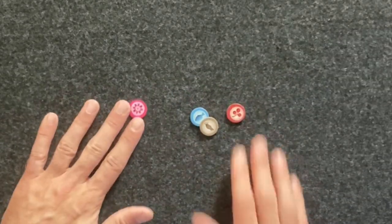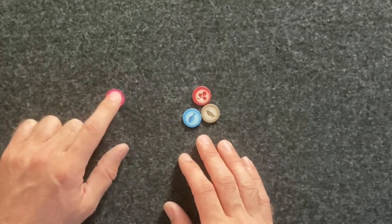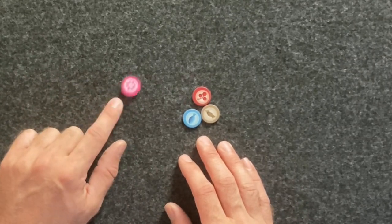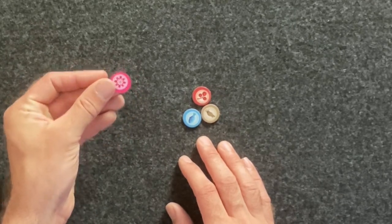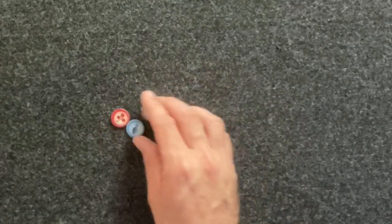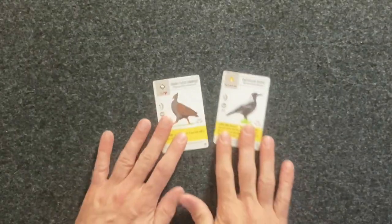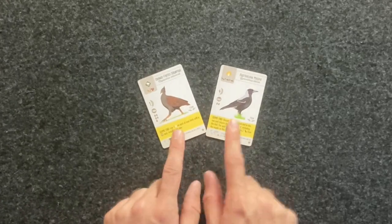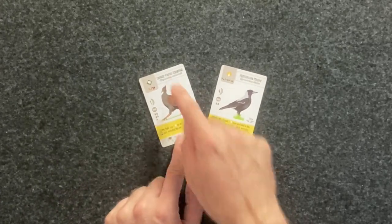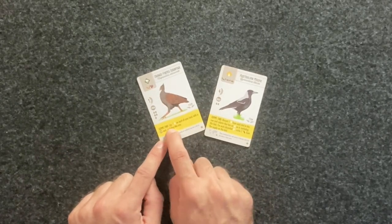Wingspan introduces nectar as a new and special type of food. Something unique about nectar is that at the end of every round — not every turn, every round — you must discard all unused nectar. This is different from food, which you retain after the round is over. Oceania also introduces a new bird power: the yellow bird power. These are for game end scoring, so you do not get to use this ability until scoring at the end of the game.